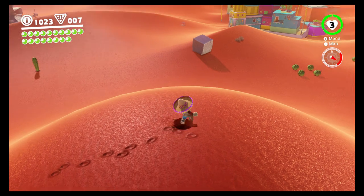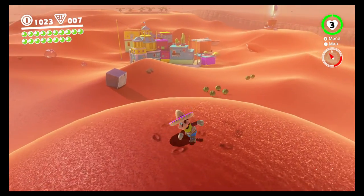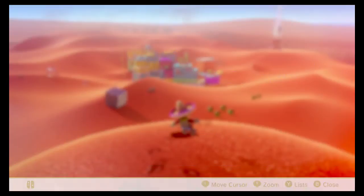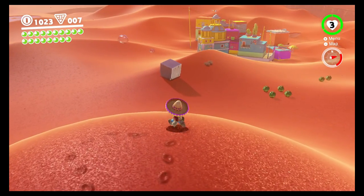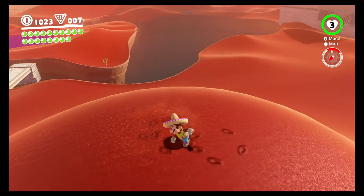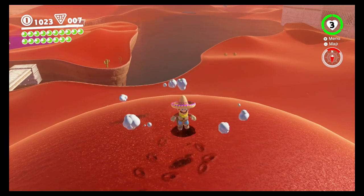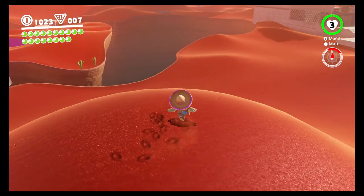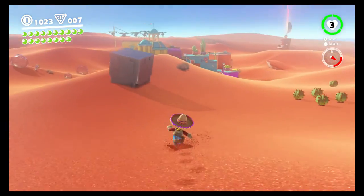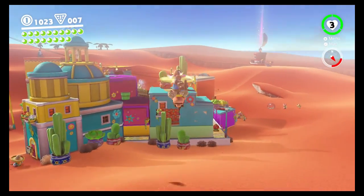Welcome back! Between last episode I was doing some coin grinding and I accidentally picked up a moon. If you come right here, it's this ginormous hill right by the big rock and that bridge. You come to the top of this giant hill, you should feel some vibration in your Joy-Con, and all you have to do is ground pound on it and a power moon is gonna appear. I didn't even know that existed, I accidentally did it.